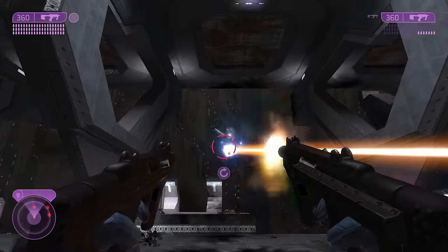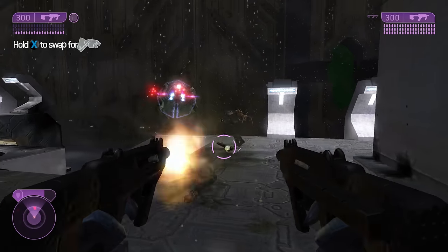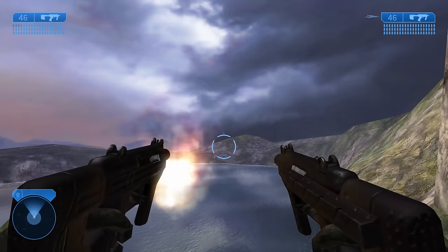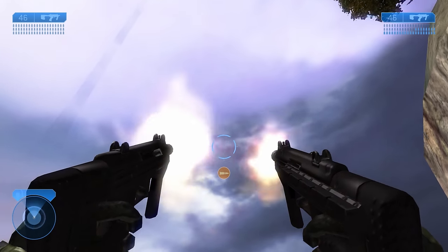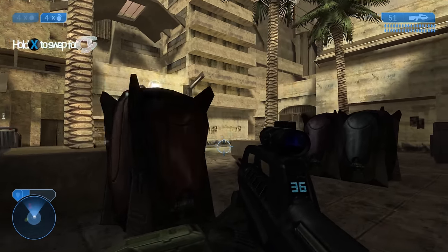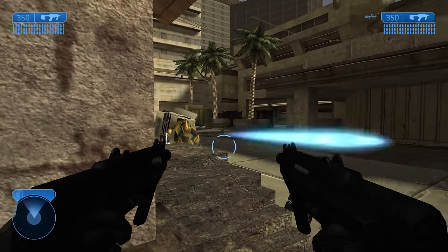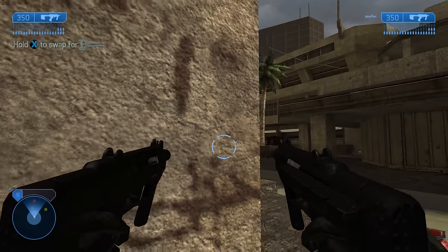If the SMG has anything over CE's AR, it's higher accuracy when firing full auto, useful for picking off weak targets at distances you wouldn't expect. What brings the SMG down most is how outclassed it is against nearly everything. It matches up decently into Hunters, Drones, Flood Forms, and Standard Sentinels, but many weapons handle these better. The SMG also has vertical recoil, which players don't have to compensate for with any other weapon. Overall, I feel the SMG is a C-tier weapon — a small fish in a big pond.